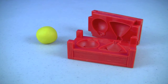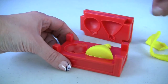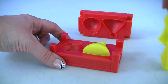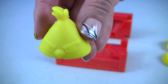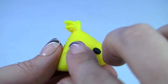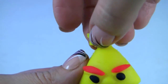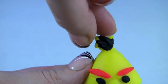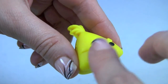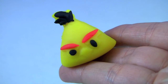And yellow play-doh for our yellow birds. This is our first yellow bird, and another yellow bird. With one can of yellow play-doh we made three yellow birds. And this is our finished yellow bird, and here's another yellow bird.